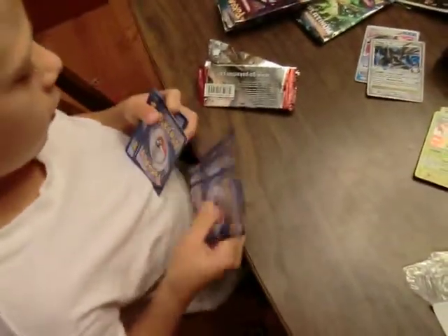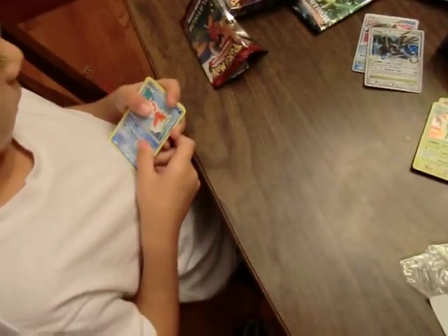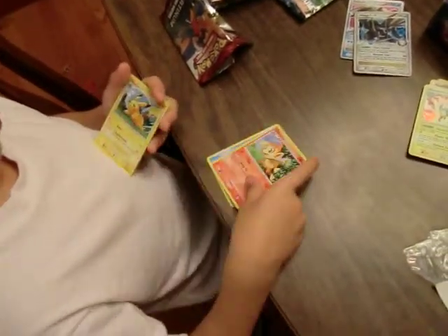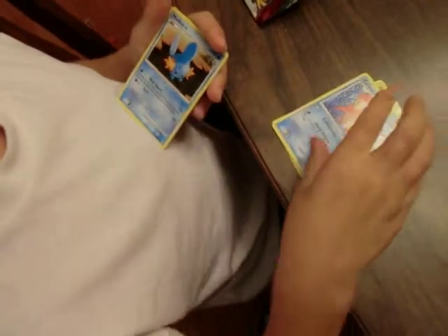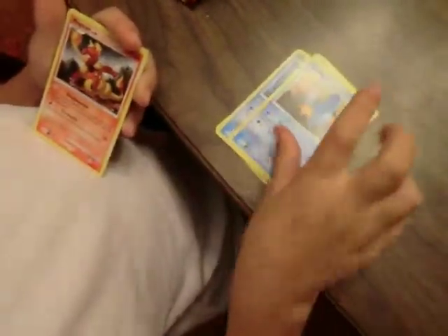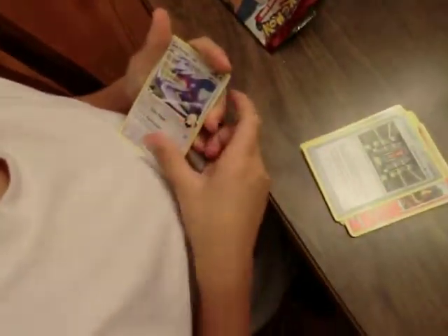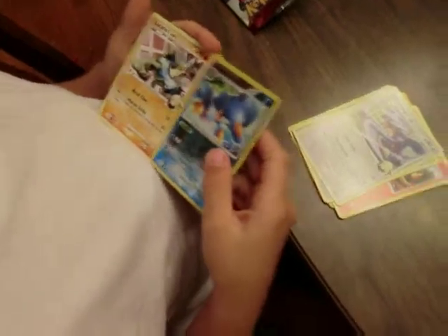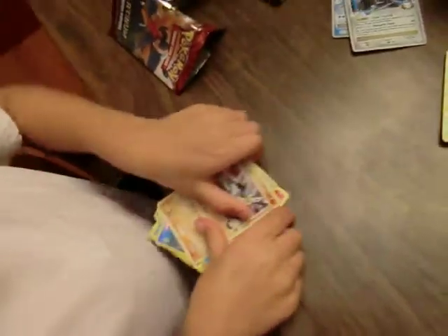And this is the Supreme Victors. Goldeen. Jumpluff. I like that, it's cool. Pikachu. Corsola — I never got Corsola, it's just weird. Mudkip. Magmar. Champion's Room stadium. Garchomp C — it's pretty good. Nice. Swampert. Lucario — they're owned by the same city, the same characters. That's pretty cool, I like that. It's my first card of that.